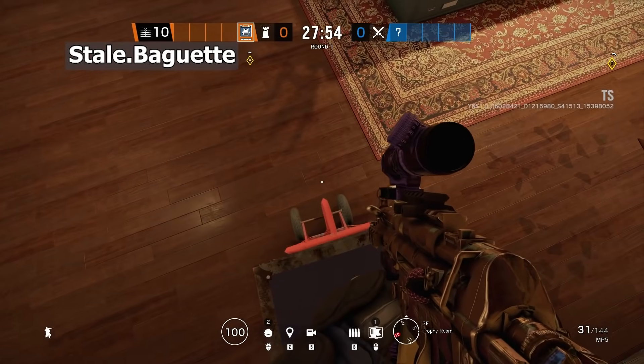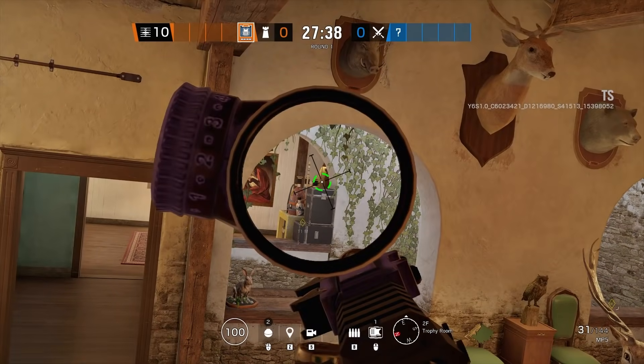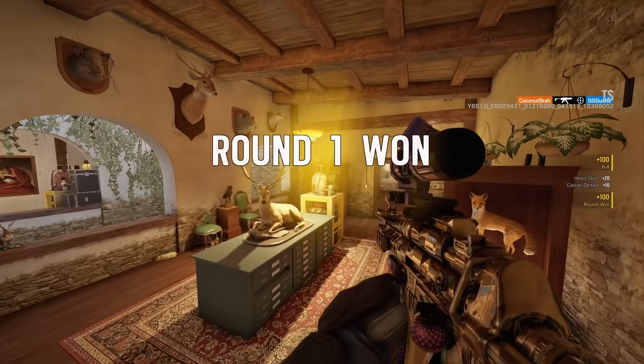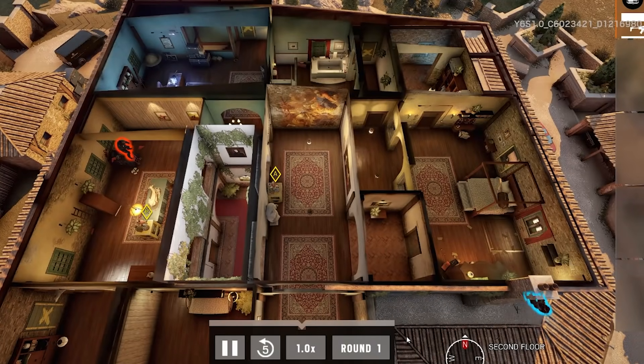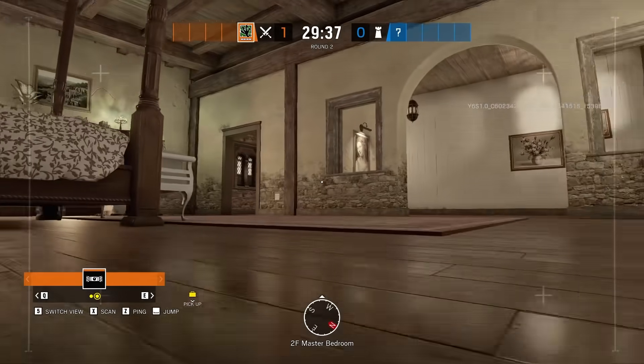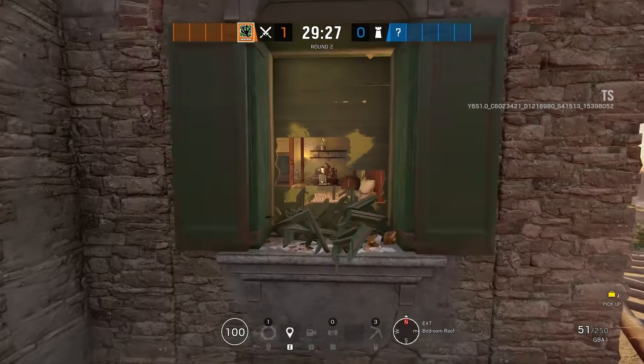While we're on Villa, we're going to give some love to the defenders with this elevated angle to catch anyone vaulting into the bedroom through the window by the fireplace. Even when attackers drone out the room they'll think it's safe to enter before droning the next area, but that's when you take their ELO.